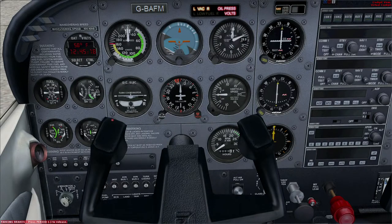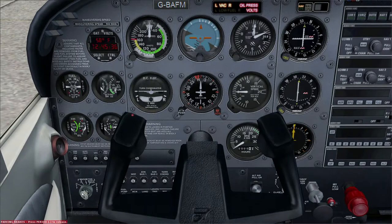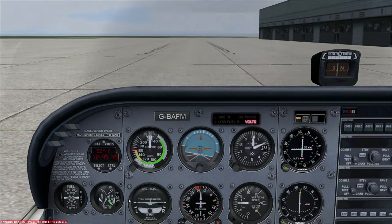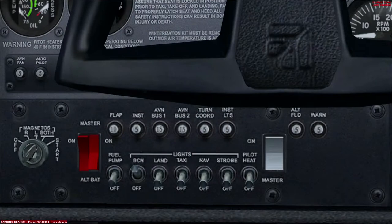We press A a couple of times again to take us back to the main dashboard. We want to push in the mixture because that's how the engine was stopped last time. Got the parking brakes on. We've done our call to air traffic control requesting a radio check and telling them we're going to start up. So let's move both ignitions over to start. Sure enough we've got everything going, but there's an error message on the volts because the battery is not charging — we haven't turned the alternator on yet.